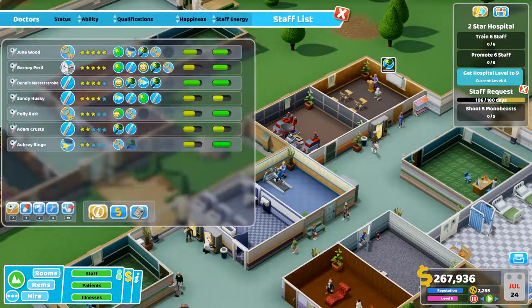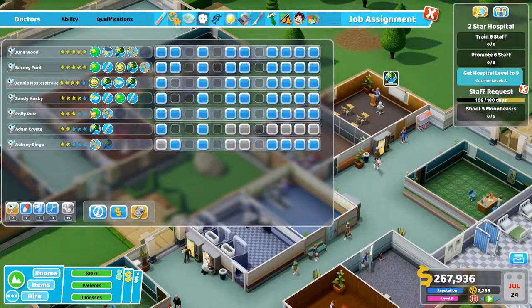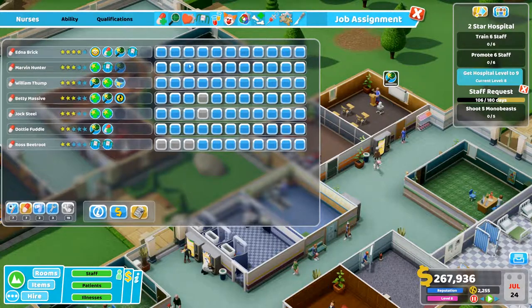Number 6: Assigning jobs to your staff. Most of the time your staff will go to the job they are most suited to. However sometimes it is useful to ban your staff from doing jobs they are not good at. For example, if you have a GP who is excellent at diagnosis you might want to ban them from doing any of the other treatment jobs. Conversely if your surgeon is really good at treating patients, then ban them from doing GP work and other diagnostics.